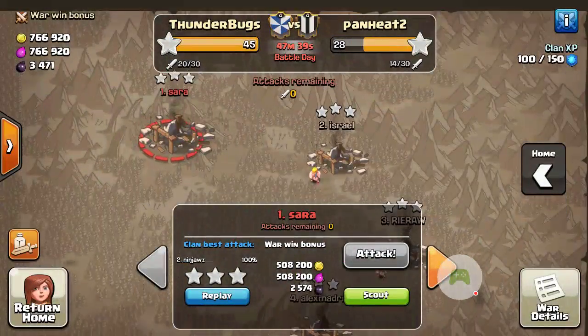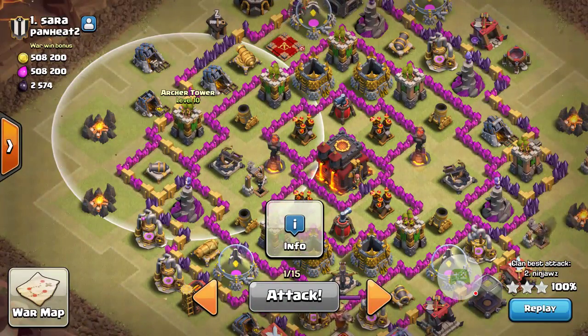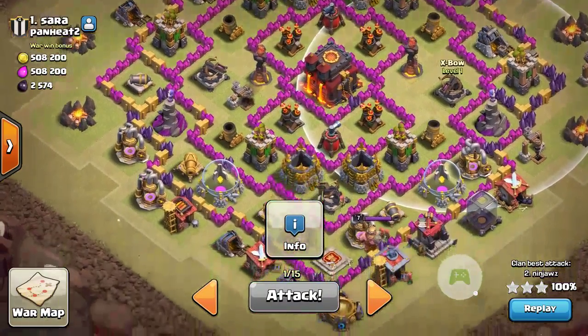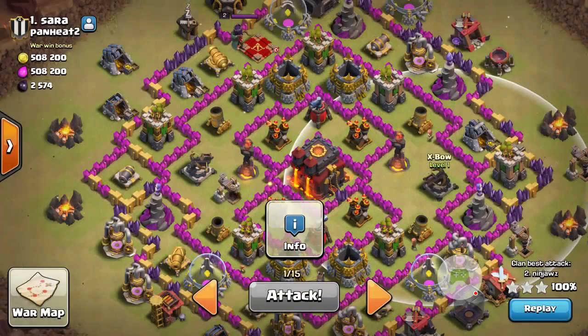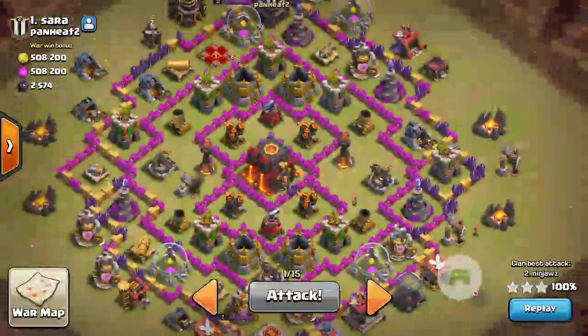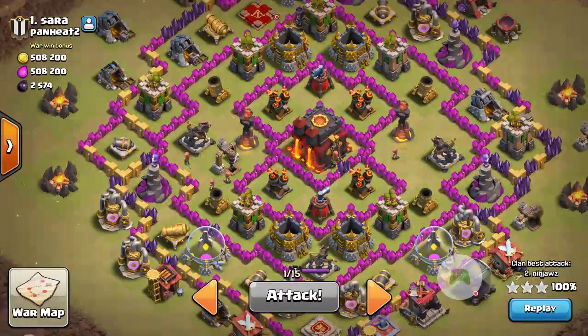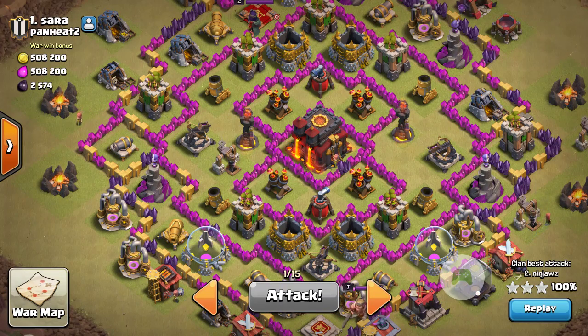That was a Town Hall 9 attacking a very rushed Town Hall 8 base. It says it's Town Hall 10, but in all honesty everything's Town Hall 8 levels, except for an extra air defense, two level 1 Inferno Towers, and two level 1 X-Bows. The issue is this clan's offense was total garbage. He attacked with Dragons on me and got 2 stars. Their number 2 is the same way — they rushed to level 10 and didn't do offense. In this game, offense matters more than defense. If he had done a Town Hall 8.5, he'd probably be okay. He shouldn't have went to 10 was the issue.